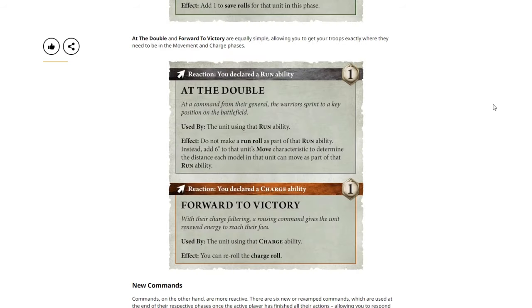Next we have At the Double and Forward to Victory — equally simple, allowing you to get your troops exactly where they need to be in the movement and charge phases. Reaction — you declared a run ability. One point: At the Double. Used by the unit using a run ability. Effect: do not make a run roll as part of the run ability; instead, add six to the unit's move characteristic to determine the distance each model in the unit can move. Reaction — you declared a charge ability. One command point: Forward to Victory. Used by the unit using the charge ability. Effect: you can reroll the charge roll.